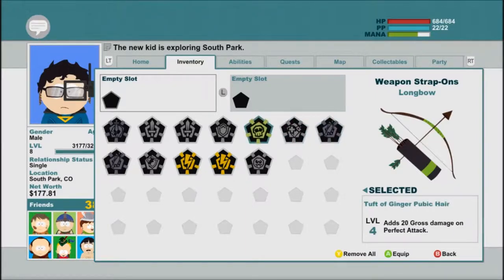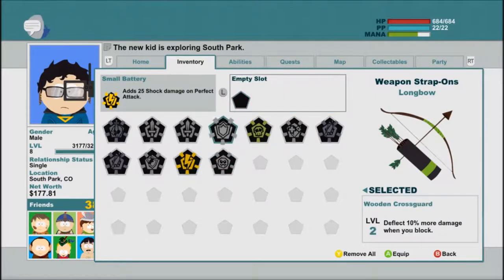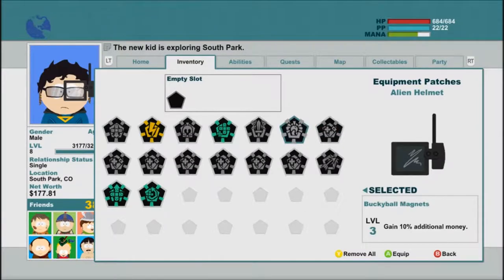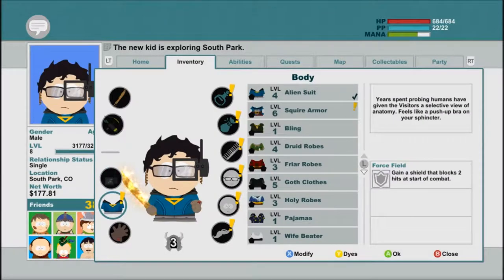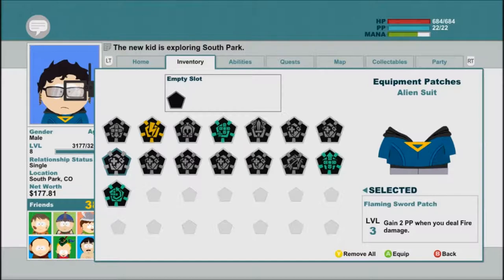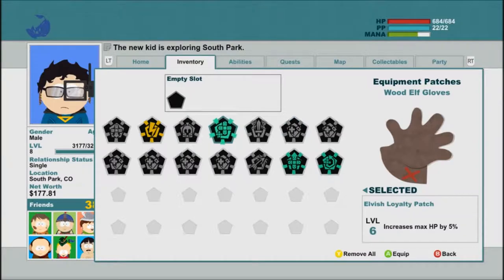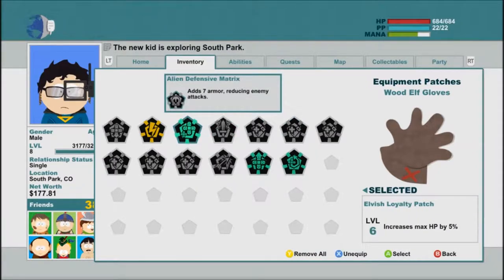We can actually put two strap-ons on the longbow. I'm going to put on the shock damage and the 15% perfect attack damage. You can take these back off. We've got equipment patches too - on our alien helmet, there's quite a varied amount here. I think the extra money one just won it for me. Gaining PP if I deal fire damage might be nice. There's also frost damage and ranged attack - I'm using that one, I deal enough ranged attacks so it'll be very useful. And I'll take the armor one - Alien Defensive Matrix.